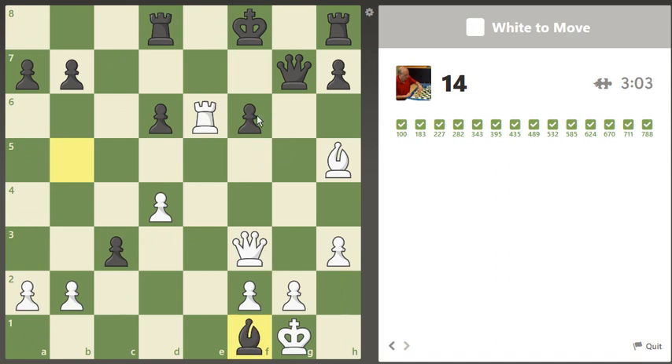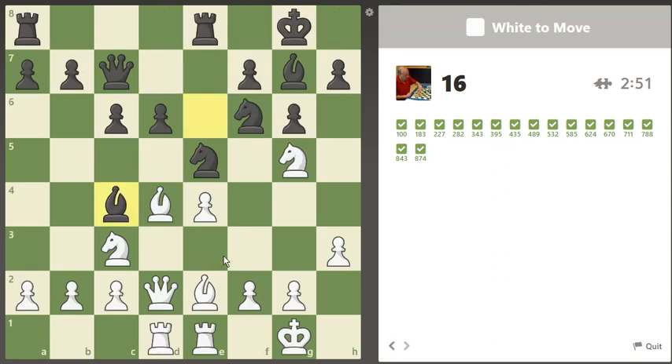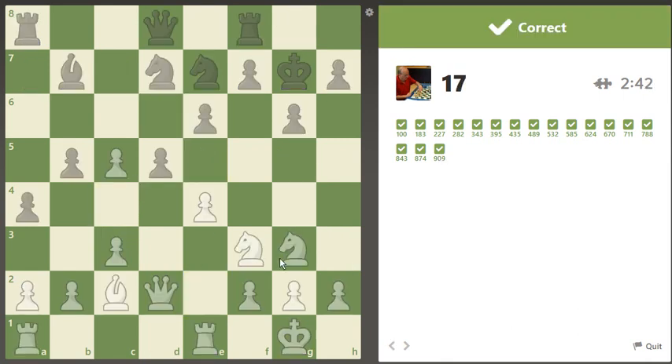Yep, there it is. Now looks like this king is vulnerable, so don't want to take with the queen — we'll take with the rook, and then we just win the queen. Now the bishop is pinned, so I can just take the queen. We will be the defender. Looks like bishop takes e5, and then we pick this off.